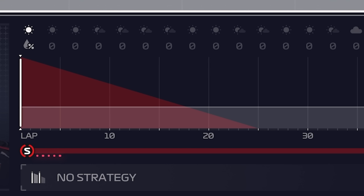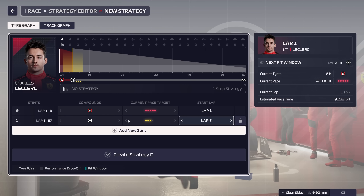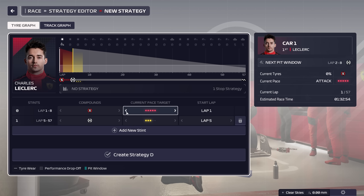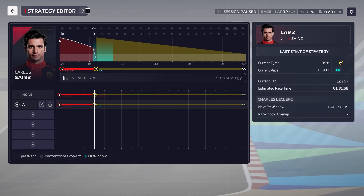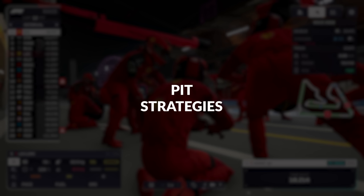Expected tire wear is visualized by the reducing performance over time graphs you see when planning strategies, and the actual tire wear is displayed as a white line on the same graphic mid-race, showing you how well you've been managing your tires and if you might need to go to the pit sooner than planned or if you've bought yourself some extra time. Switching things on the fly is an option, so let's now discuss pit strategies.